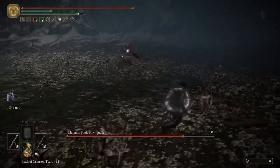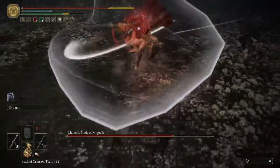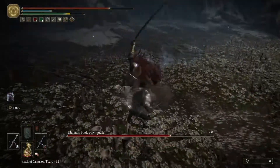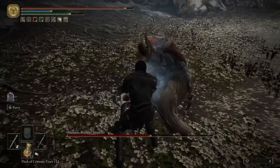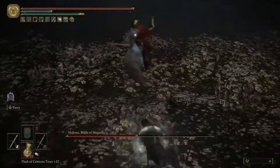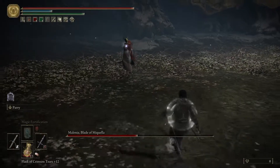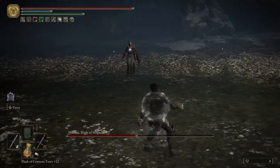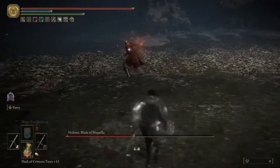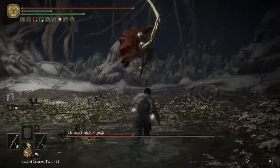Now I want to get my frost buildup going and get frostbite on her - need one more. That set off this attack, so dodge, dodge, and dodge away. Get one jump attack with the bleed dagger again, parry, and now I should get that bleed proc which is going to be over 4,000 damage. The fight kind of resets a little bit, she's just below half health, so I'm going to start thinking about managing my status effect buildup again. A couple attacks there - run, jump, dodge, dodge, dodge, and dodge away.